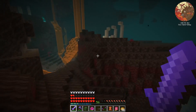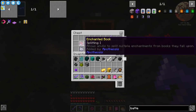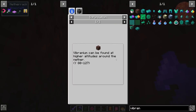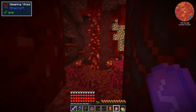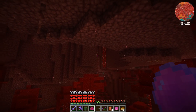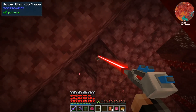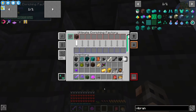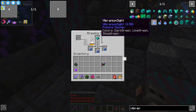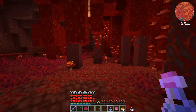I found a new biome - the warped desert, where cactus gives cyan dye. We need one vibranium ingot to make the potion of vibranium sight. I spotted a cool structure full of tons of gold. According to you guys, vibranium can be found in the crimson forest between Y levels 80 and 121. I spotted something that looks like vibranium - and yes, it is! The mining gadget can get it though it takes a while and you need to be close. With our doubling we can get two ingots: one for the powder to make the potion of vibranium sight, and one for the atomic disassembler.